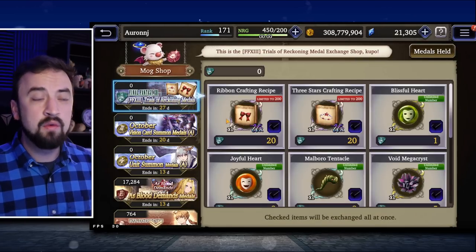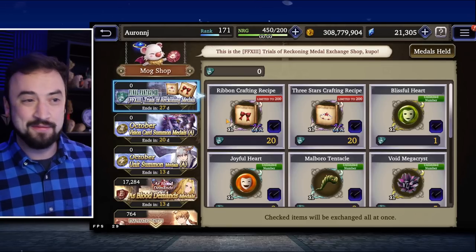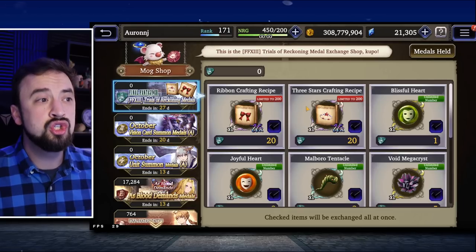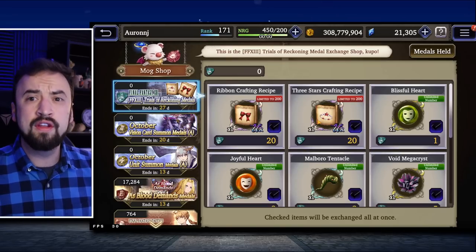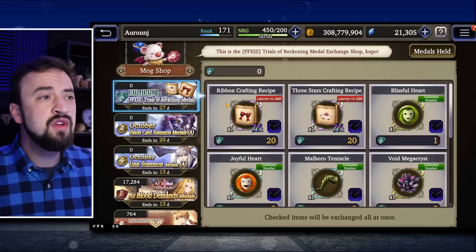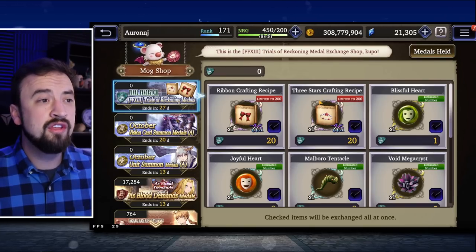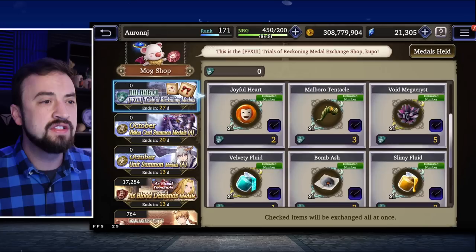In Trials of Reckoning — videos coming out as soon as I have set up my own farm teams — the big thing to note is you can get ribbon and 3-star crafting recipes, up to 200 in this shop. Trials of Reckoning Medals are not something that's really too hard to farm, especially since we have 2 weeks to come in here and farm these. So if you've never built yourself a ribbon or a 3-star, I love both of these items. I will probably build out a second 3-star over these couple of weeks and pick up a lot of these recipes. That's a nice little bonus.